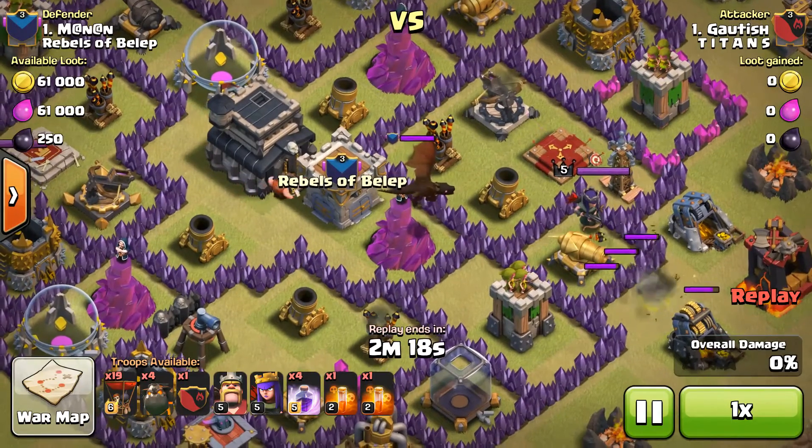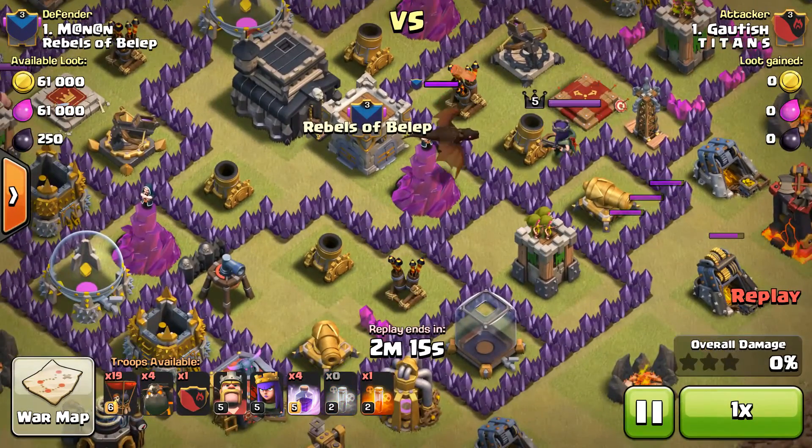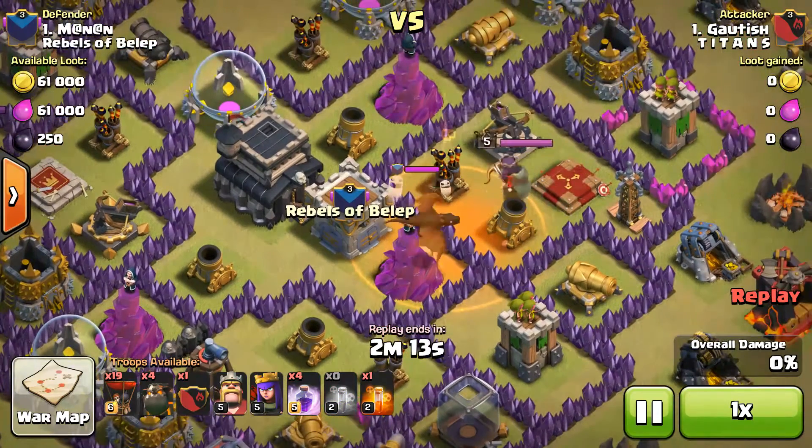As you can see, the Dragon has come out. I have two Poison Spells so I will use them one by one.